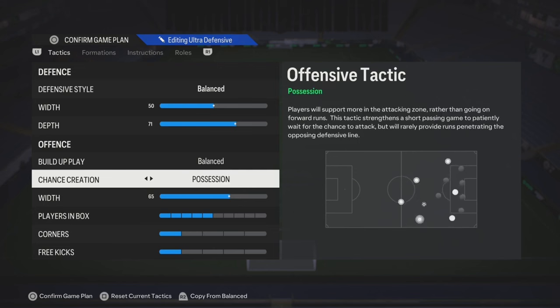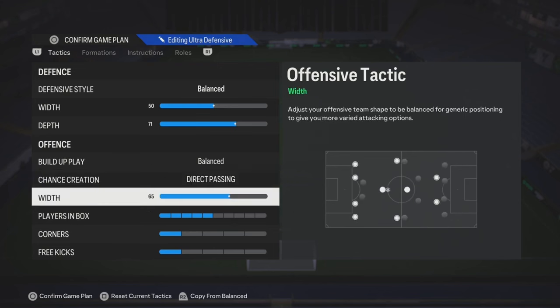Also, if you like playing possession, you can do default and possession. If that's not your style, go try direct passing.